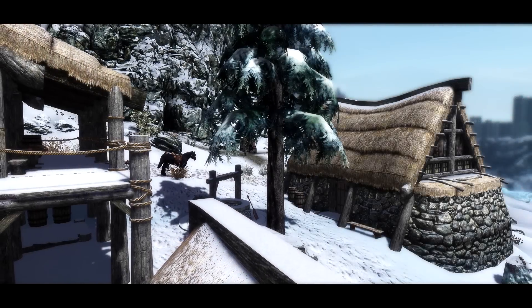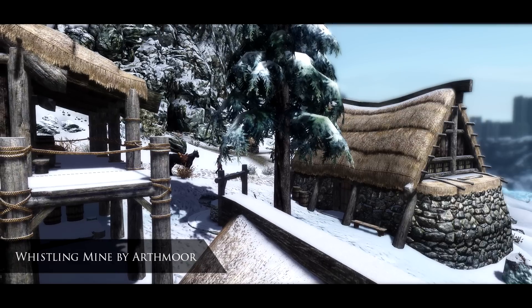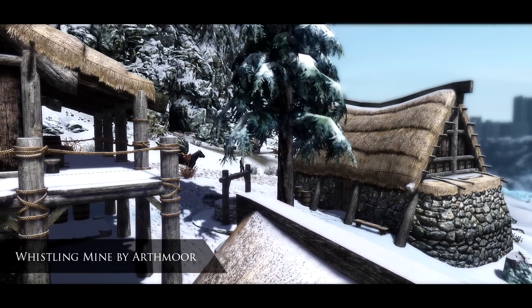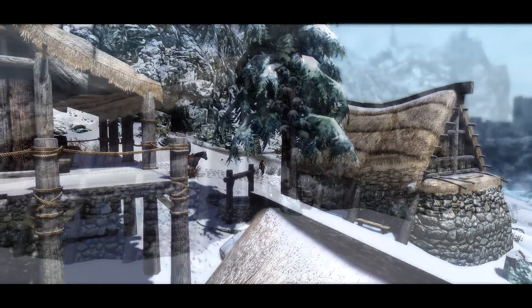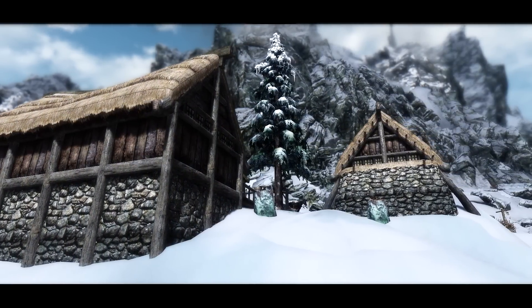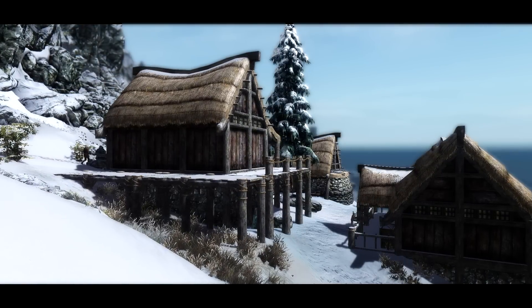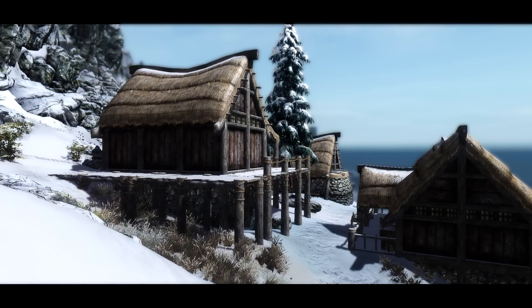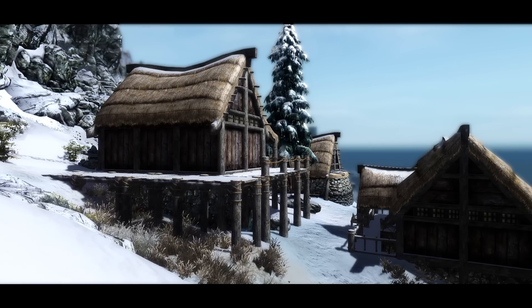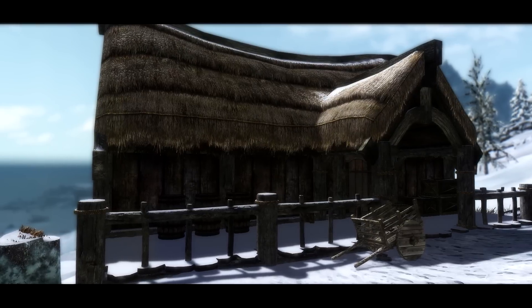The second of these small settlement expansions looks towards the Whistling Mine, which is just outside of Winterhold. Here you will actually find three new buildings have been constructed around a small well. These weren't here before at all — it was just the bare bones of the mine, which kind of led you to think: where did these people actually live?